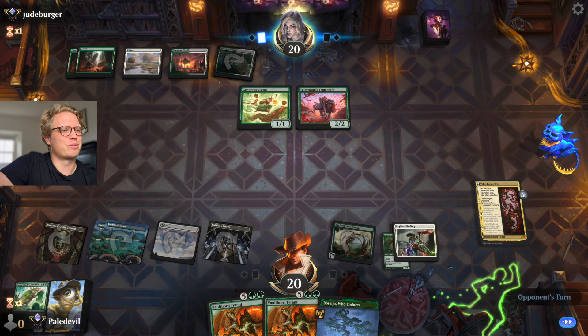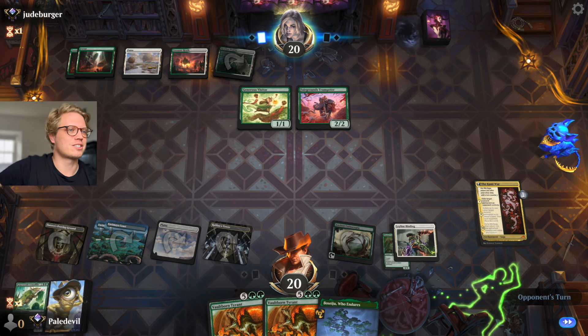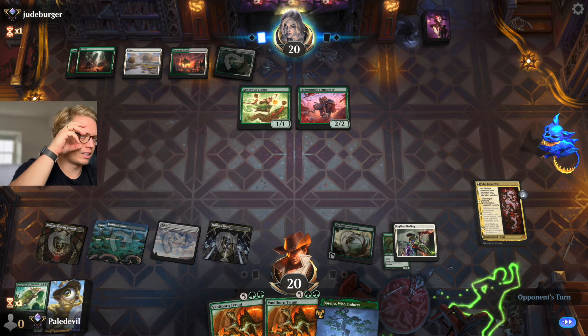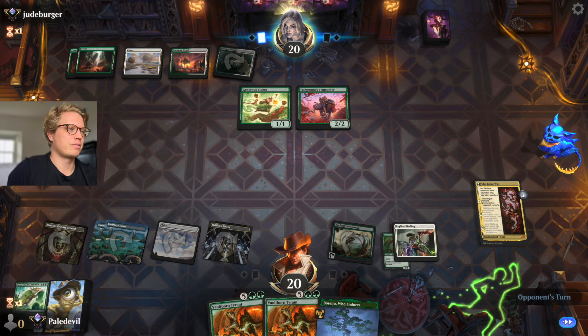Kami War together with Ancient Cornucopia is really nice, and next turn we can get out our Tyrant. Life, life, life — when you're seeing so much aggro, it's all about life.